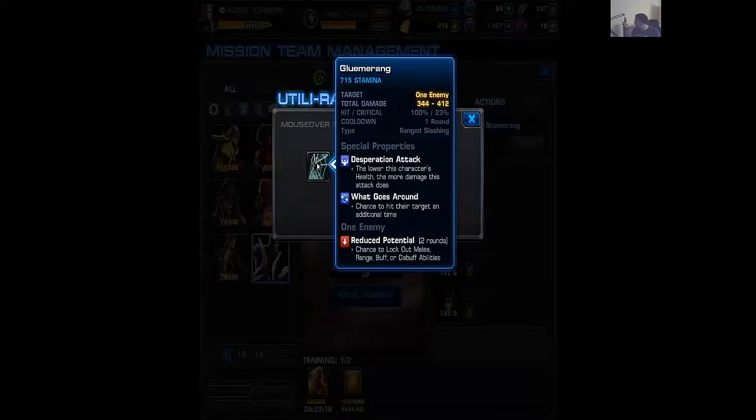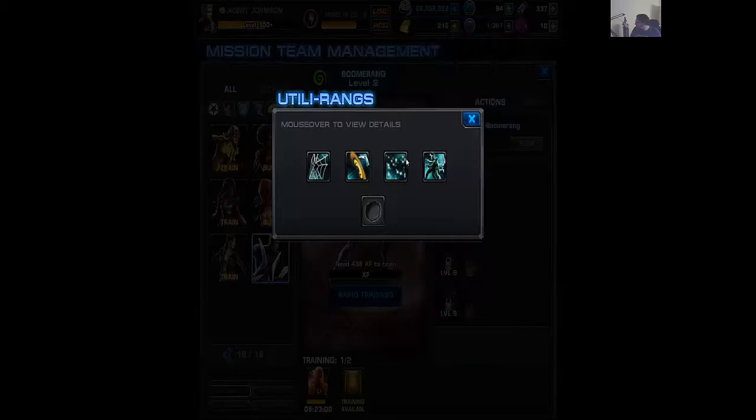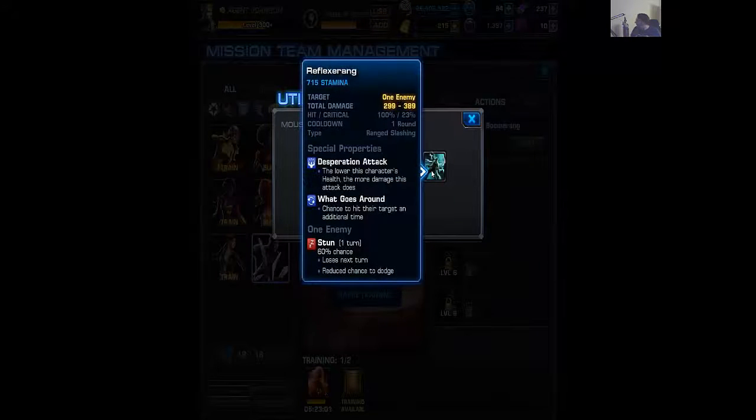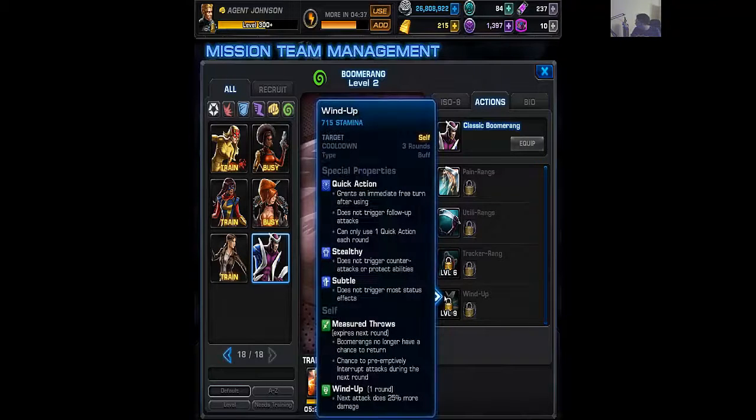At level two we now have Reduced Potential: Neutralized and Exhausted at 75% each. Grounded, Off Balance, and Winded at 75% for the two Opportunist ones, and a 60% chance to Stun. We have the Tracker Rang at level six — that's where Targeted is. It also does remote tracking: Boomerangs will attempt to hit this target in addition to their primary, and it's a big three-round cooldown. At level 15 you can activate Tactical Bonus — you can track-rang one person then start boomeranging another. We also have Wind Up, which is a quick action: Measured Throws means boomerangs no longer have a chance to return but have a chance to preemptively interrupt attacks during the next round.